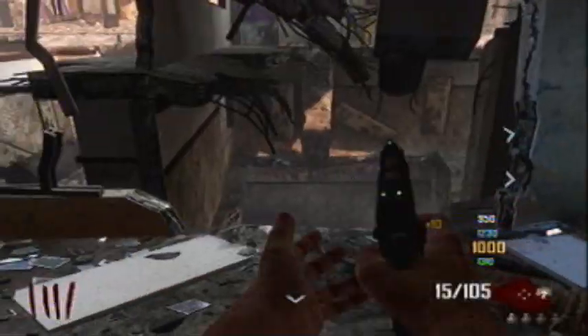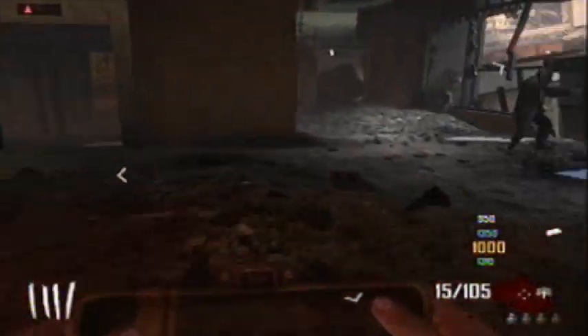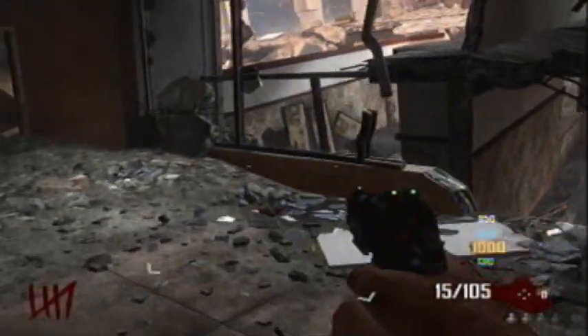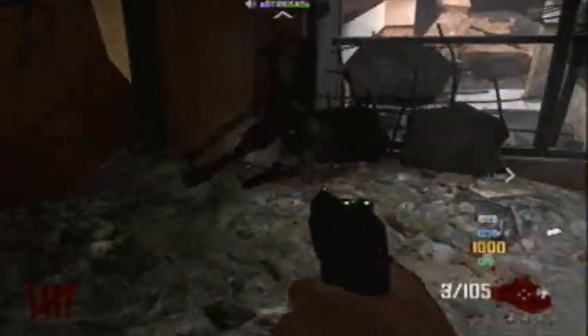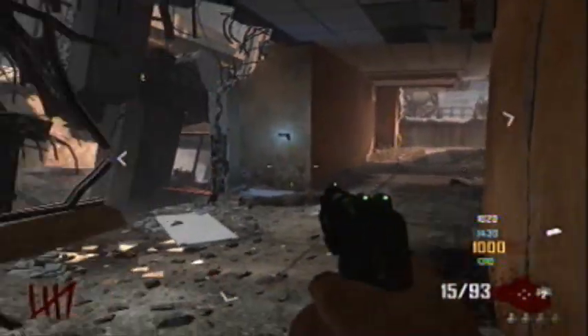There's a workbench I just walked past. I don't know what you build on it - maybe a zombie shield or something like that. I don't know where the parts are so I can't show you. This is really just gameplay part two - it's not going to be showing you much about the map specifically, it's just going to be purely me going around playing zombies and talking to you about it.